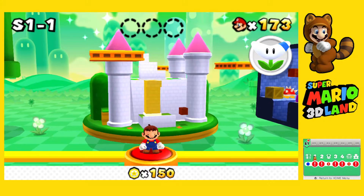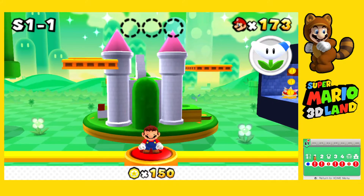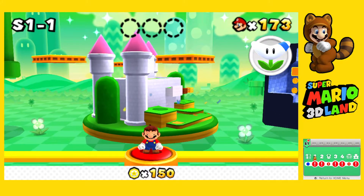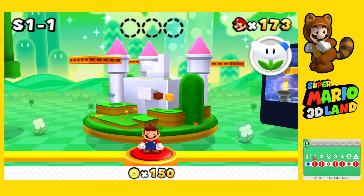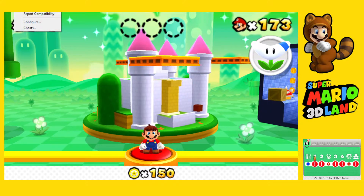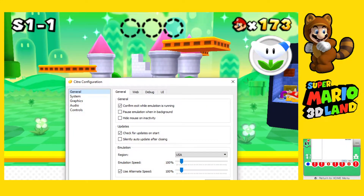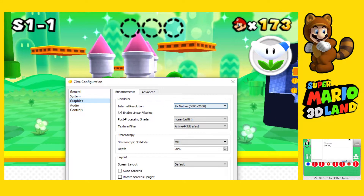Hey, welcome back to Super Mario 3D Land. I've made a few changes if you guys have noticed — the graphics look so much better than they used to. If I go to emulation and configure, this whole settings menu comes up, and if you go to graphics...